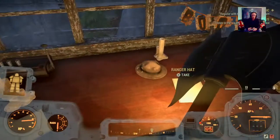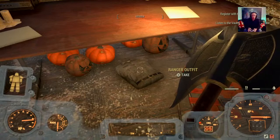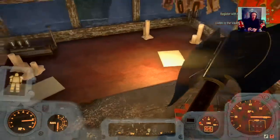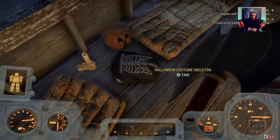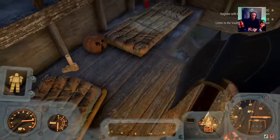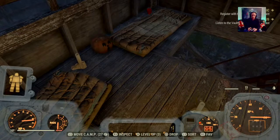Also worth mentioning — if you take the ranger stuff, because under here's a ranger outfit. If you've got the Hard Bargain perk maxed out you're going to get around 50 caps for that, so always pick that up. It's always there, it's not rare, so you might as well sell it at a train station. And here we go — double whammy — Halloween costume skeleton!